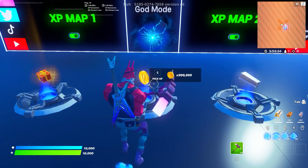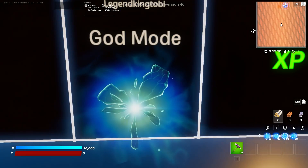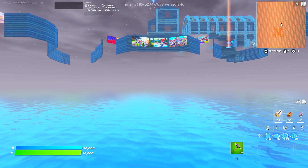Once it starts, go straight and pick up the coins, then enter the god mode rift. The rift will automatically kill you, but it will also respawn you. However, this respawn is slightly different — it won't respawn you in the map, it'll actually respawn you into the creative hub.